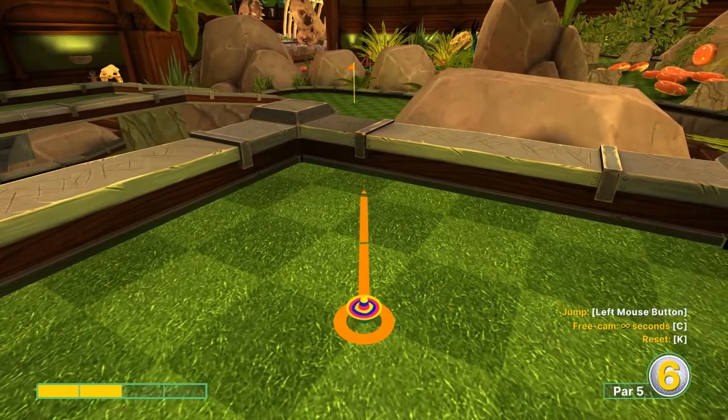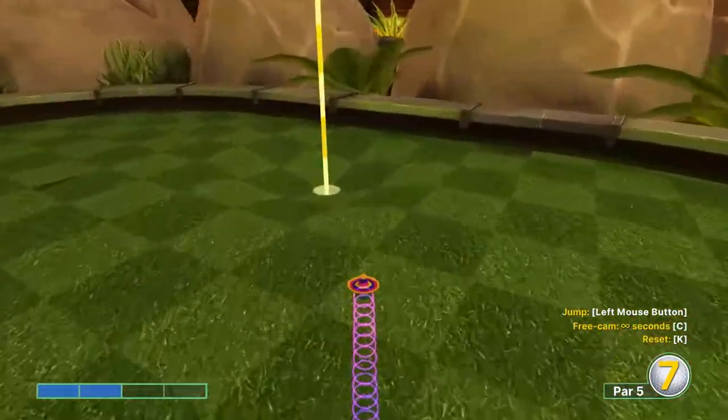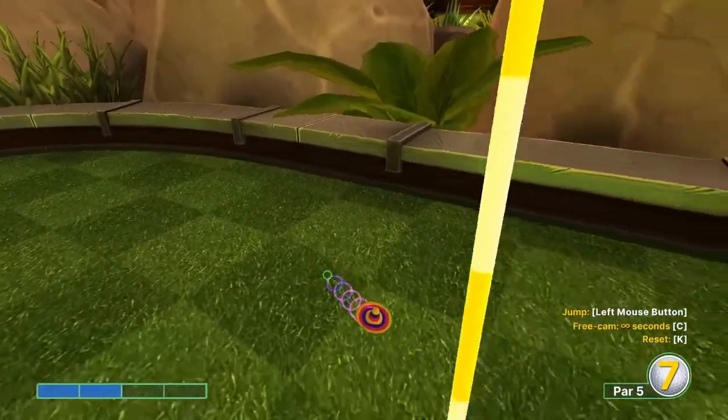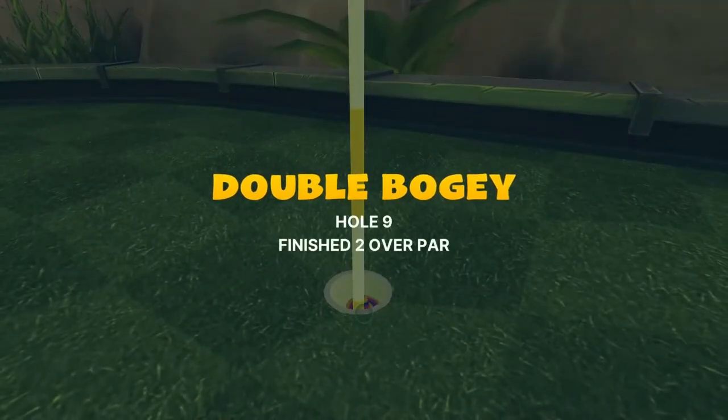Number nine: just ride the pin, 2 speed, jump as soon as you take off. I go over to try the pin because sometimes there's a glitch where it kicks left, so just in case it does, you should be okay for a hole-in-one.